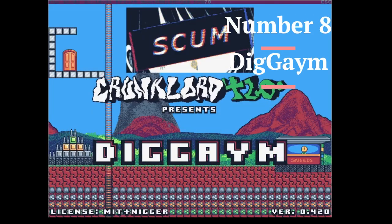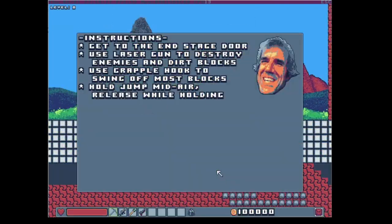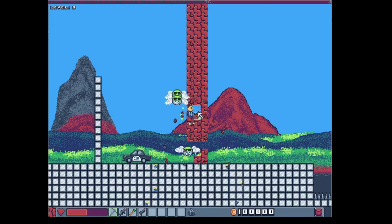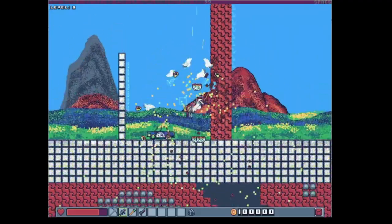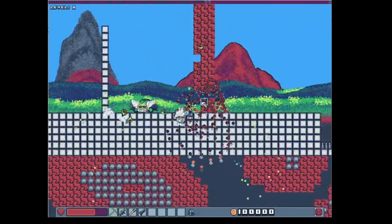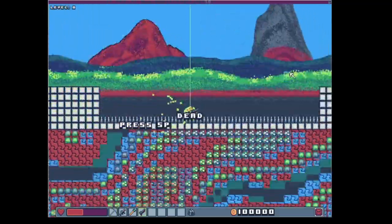Number 8 — we're going right into the next one from Crunklord420. It's Dig Game. So you fight monsters here, the CIA, and you have a bunch of different tools. You get a grappling hook, a pickaxe, and you can swing across the level. There's a shot mechanic too, and you can mess with the level editor, but I didn't have too much experience with it, which is why it was only at number 8.